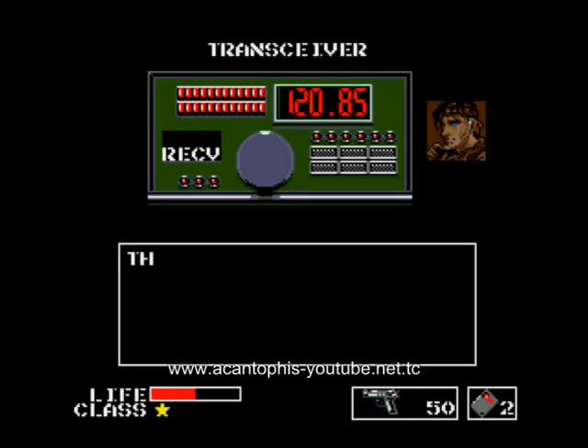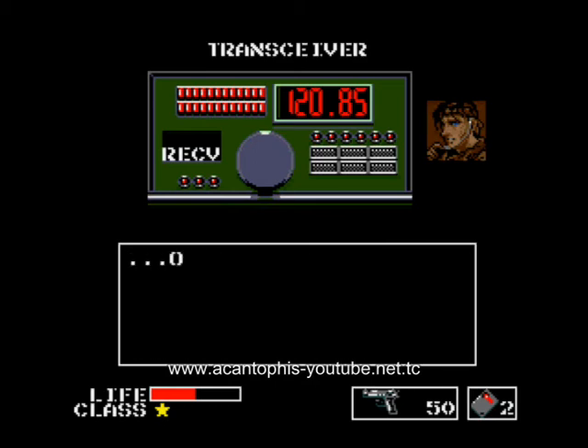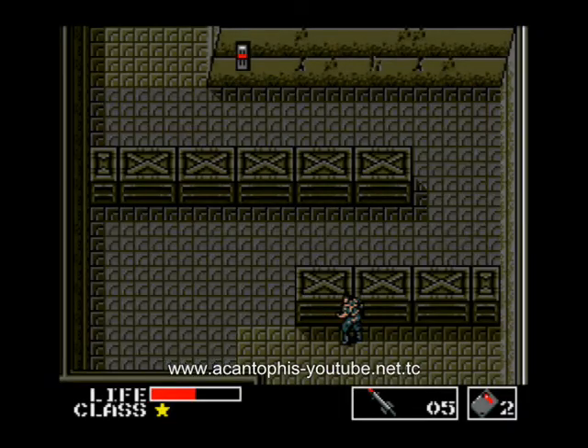Now we get a message from Big Boss: break down the power supply box with the remote control missile to get rid of the high voltage. Okay, so we change to the missile and fire.